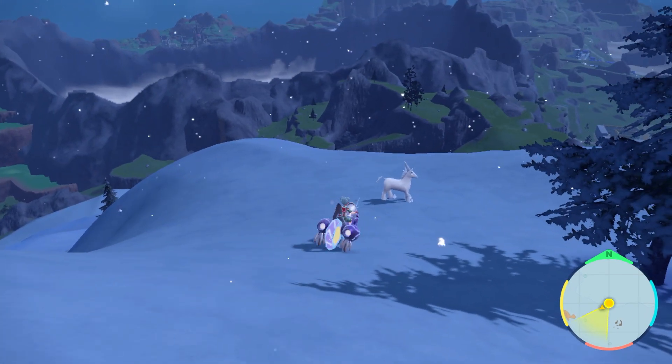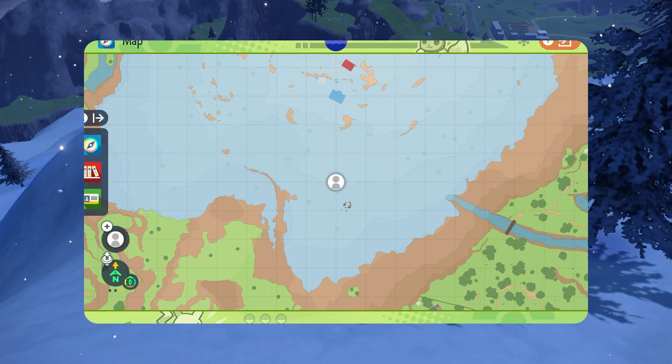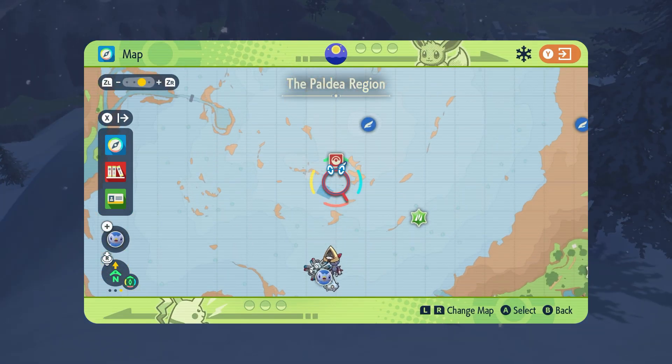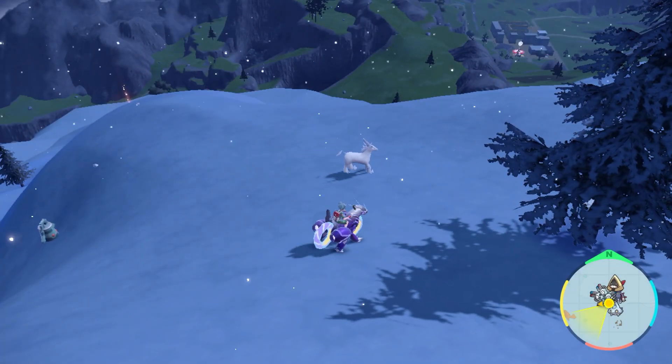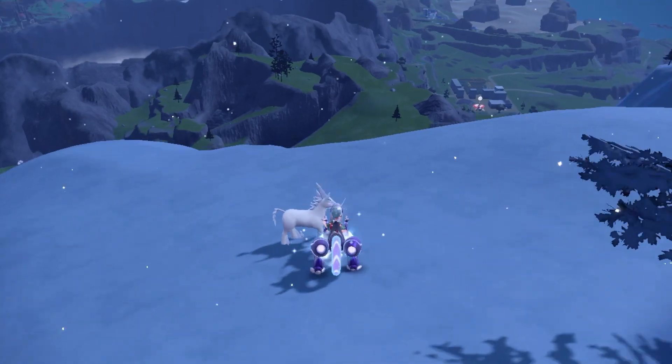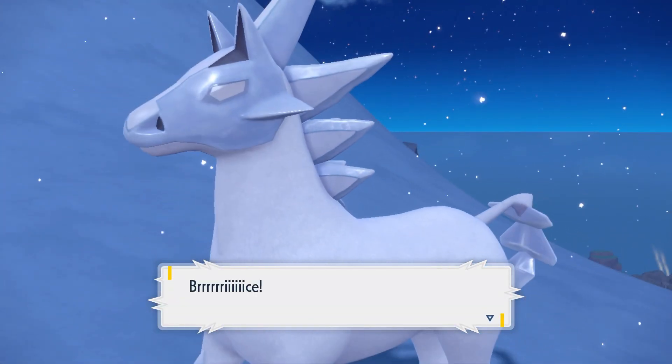To recap: beat the Indigo Disc DLC story, get the Glastrier treat at random from Snacksworth at the Blueberry Entrance, head to Glaciato Gym on Glaciato Mountain, fly south — you'll see some ruins on the mountain, and Glastrier is near the tree that's just northwest of those ruins on the map.